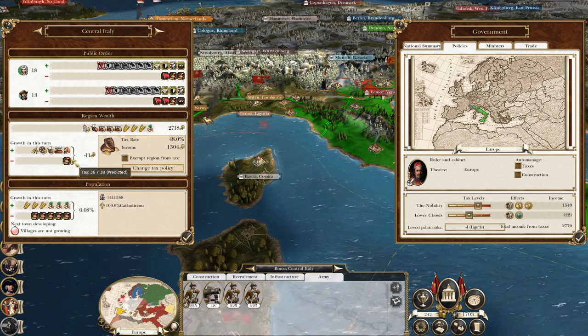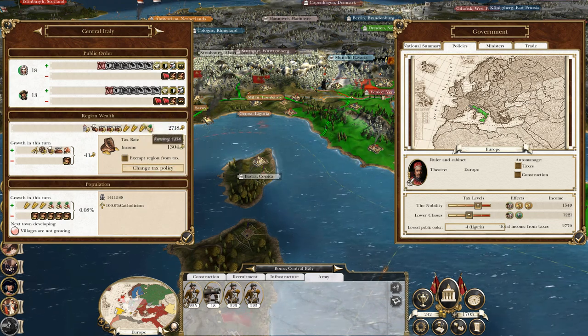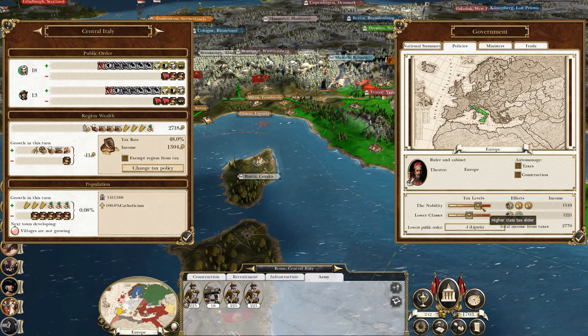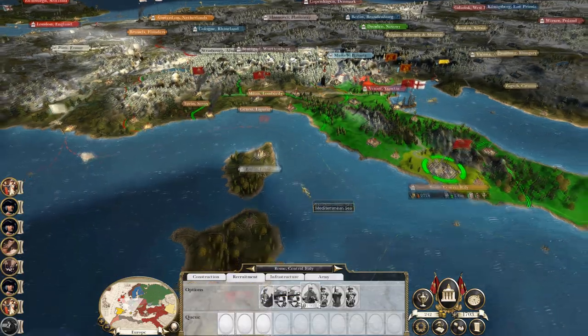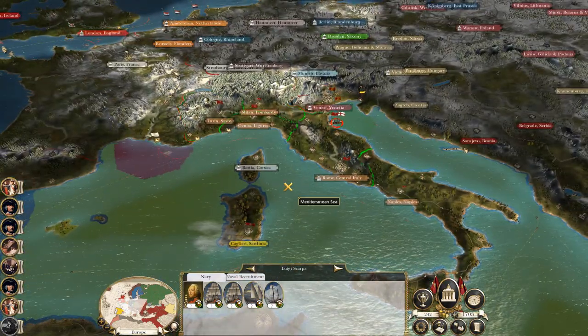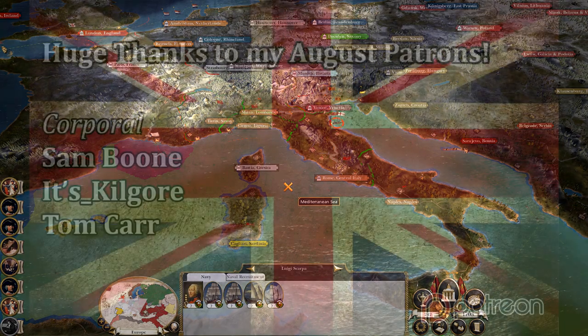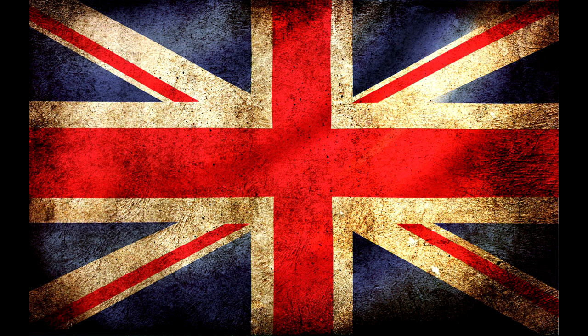Someone's using a grinder outside, so I'm probably going to end the part here. We're going to keep the tech level here and start recruiting and gathering our forces to go and invade Corsica - knock out the Genoans and free up this port for trade. Thanks for watching guys, hope you've enjoyed and I'll see you next time.